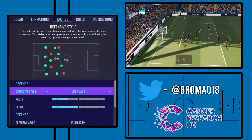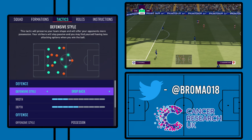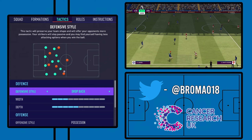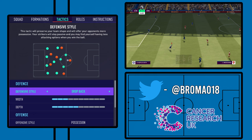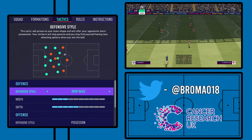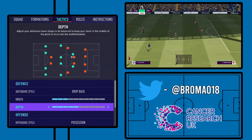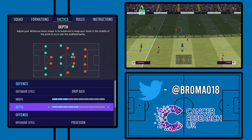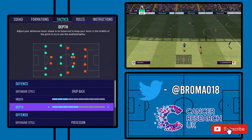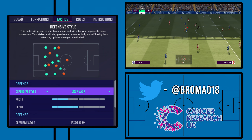Now we can move into the tactics. For defensive style, we've got drop back here. With an Antonio Conte system, it is very much defensively orientated, but it's different to a Mourinho because of the way they play in possession — they will still look to play out from the back. Generally you've got more of that mid block, with depth on five, which is very much slap bang in the middle. It's not too passive; you can still meet the opposition midway through the pitch.